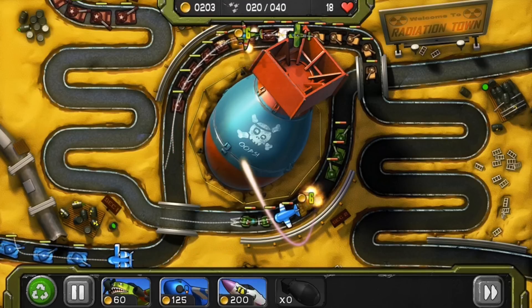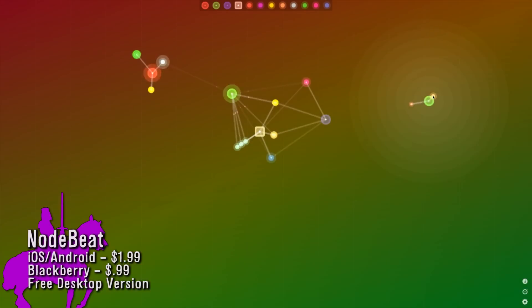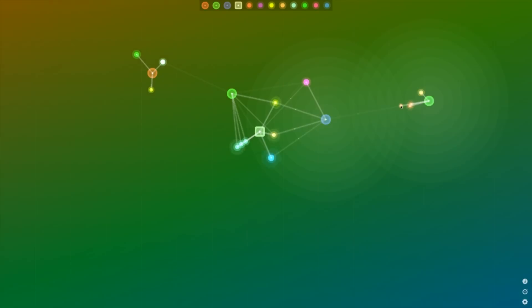But let's make music instead of war with Node Beat. You create tracks using Node Physics to build your songs. Connect chains of nodes together to change their gravity and speed to make something really interesting.